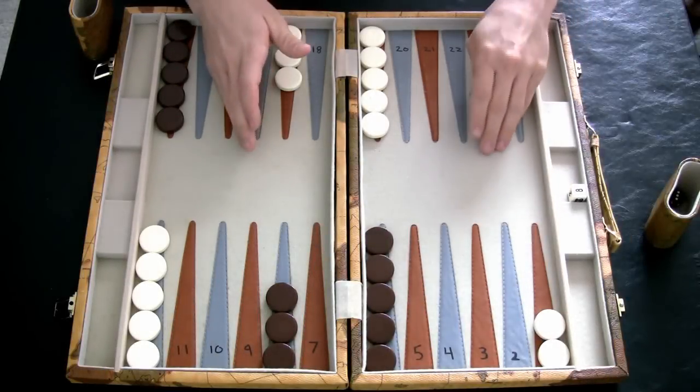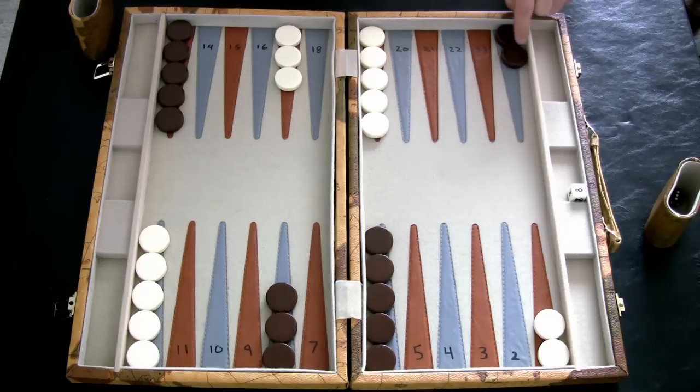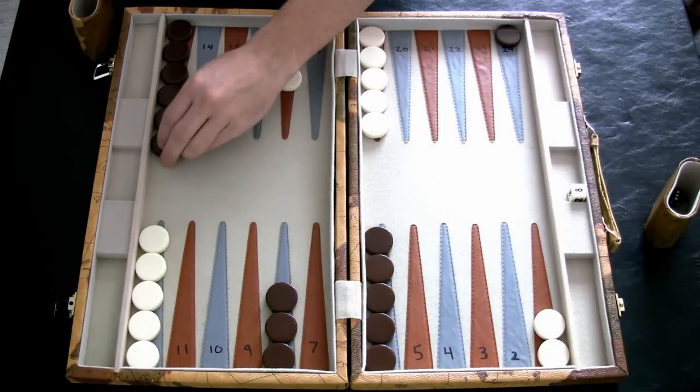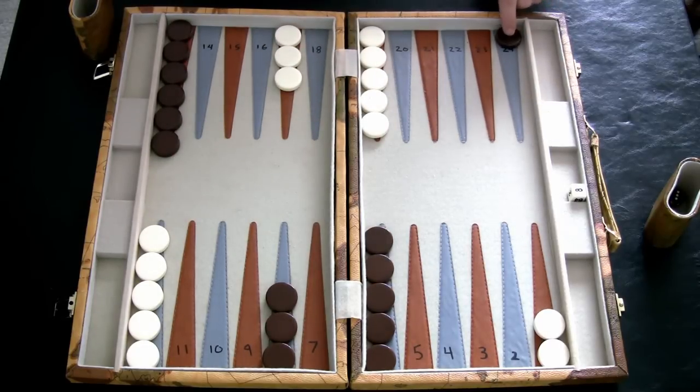Whenever you roll a 6-5, I like to do what's called running a checker. Since these back checkers have the longest way to go, you usually want to start them out early so they don't get trapped. With a 6-5, I take this checker and move all the way to my 13 point. It protects it, and we want to get these checkers out early before they have a chance to build a prime.